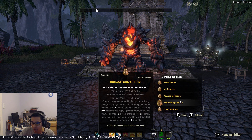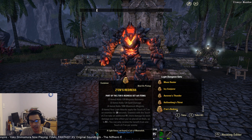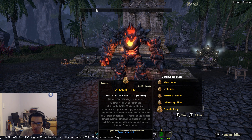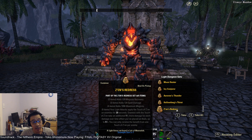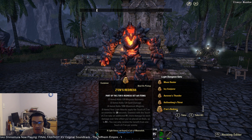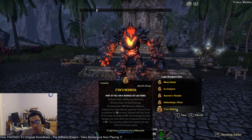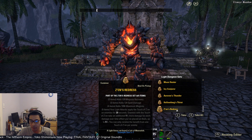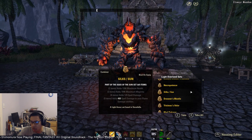Another set to consider is Zen's Redress, from the new dungeon Lair of Maarselok. Your light attacks apply the debuff 'Touch of Zen,' and enemies with this debuff take an additional 1% more damage for each damage-over-time effect placed on them — up to 5% for five single-target DoTs. This is a really nice support set. The armor bonuses aren't great, particularly the two-piece which gives magicka regen, so this is mainly used if your raid lead wants more support from Magicka DPS.